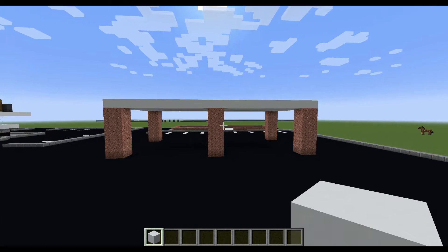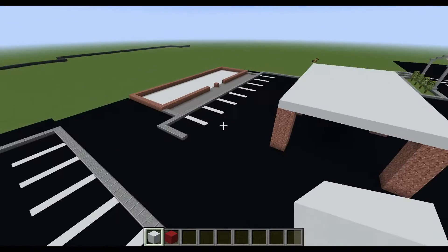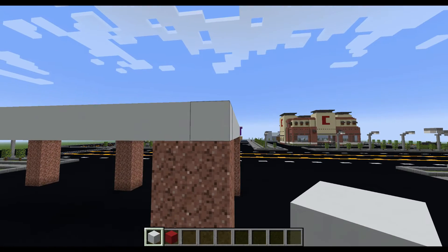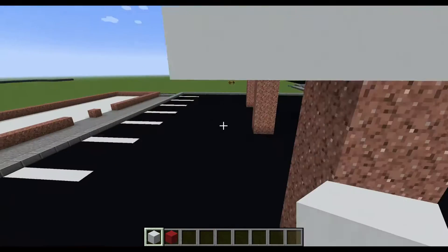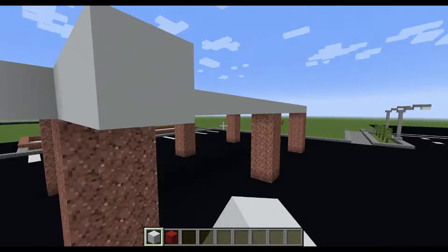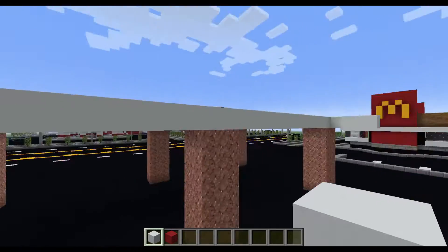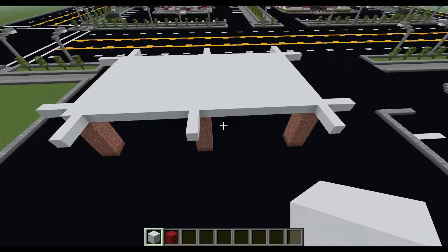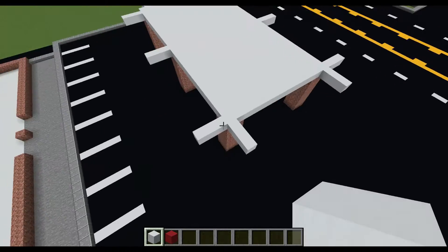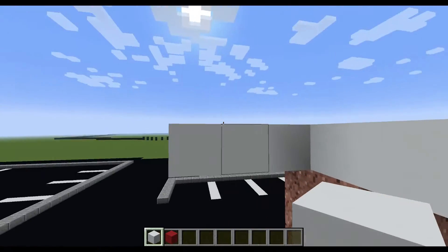So once you have finished, it should look something like this. So from this point right here, I'm just going to use one pillar as an example. You're going to take out the white concrete — one, two, three — on each side, so that way I know how far to bring it out. And from all the points that you have brought out, you want to extend the entire white concrete piece to that point. So just extend and then connect, and bring that out.